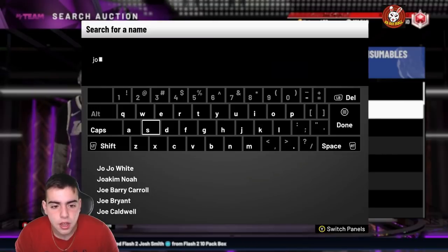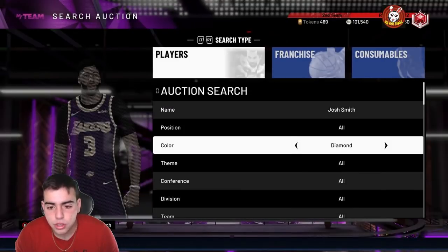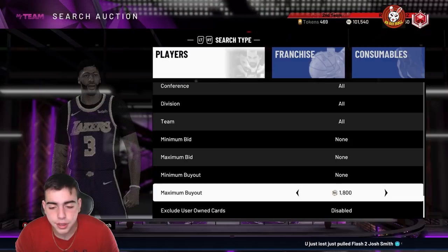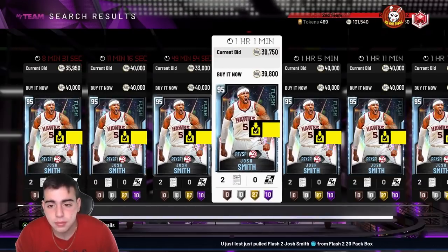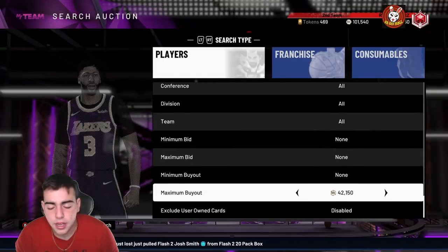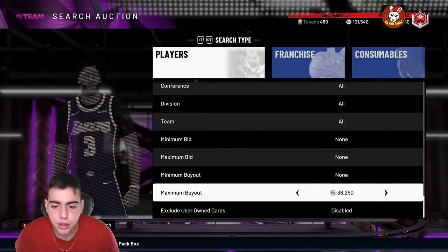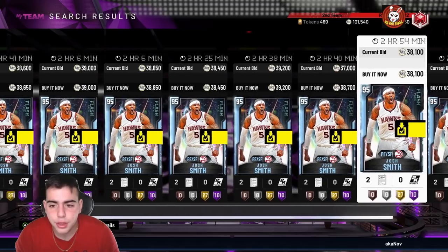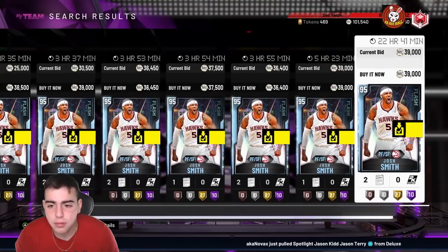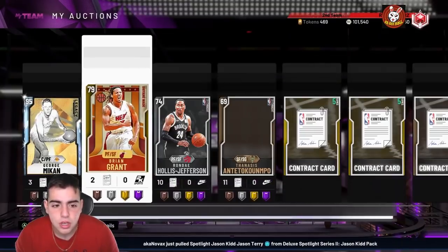If you guys did stock up on Josh Smith, I'm almost guaranteeing he's way more than he was yesterday, because when packs first drop cards always drop to a really cheap price and then go up. Josh Smith was at a point like 30k — yesterday he was at a base of 30k and went up to around 37k. That's pretty big dubs. I personally think his card is garbage so I will definitely be selling mine.